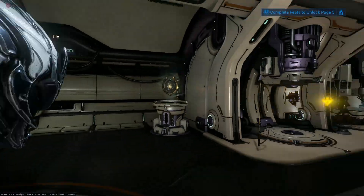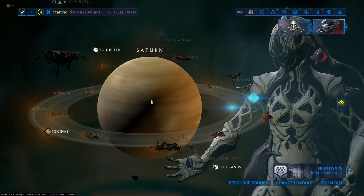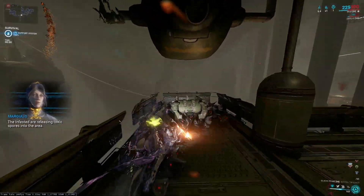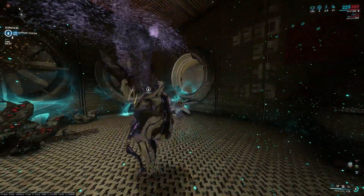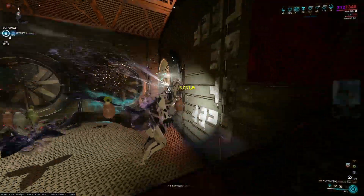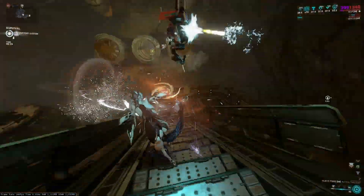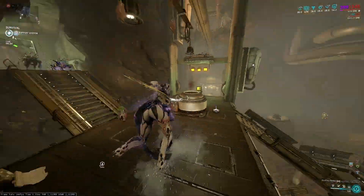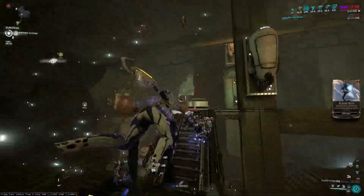Let's do one final thing: I've swapped in my Wisp with Rhino's Roar in the fourth ability slot. This Wisp has well over 300% ability strength. Let's see how much of a difference that makes. After casting Roar, we're now hitting 215,000, 218,000, 168,000, 355,000 — way more damage.